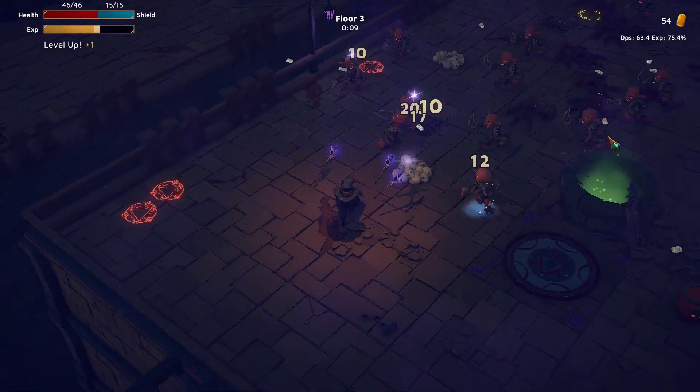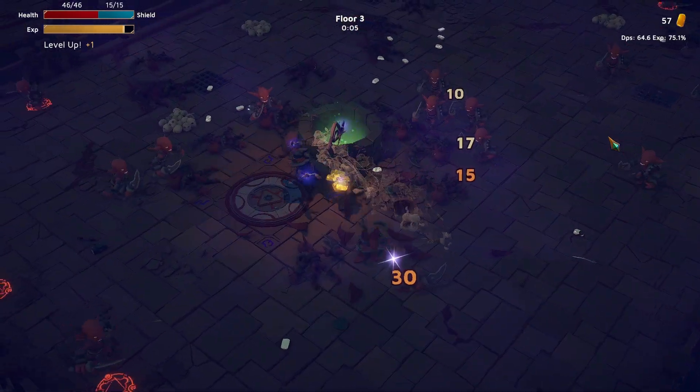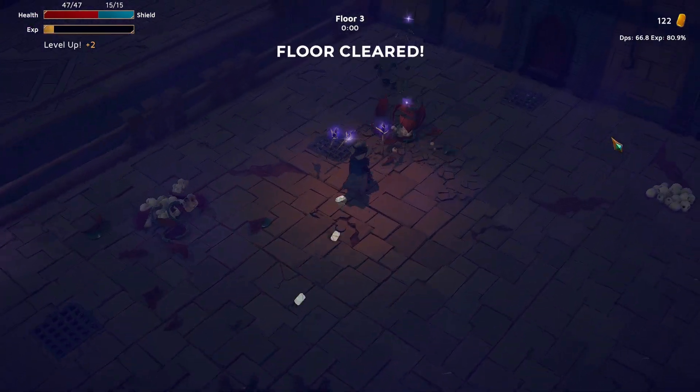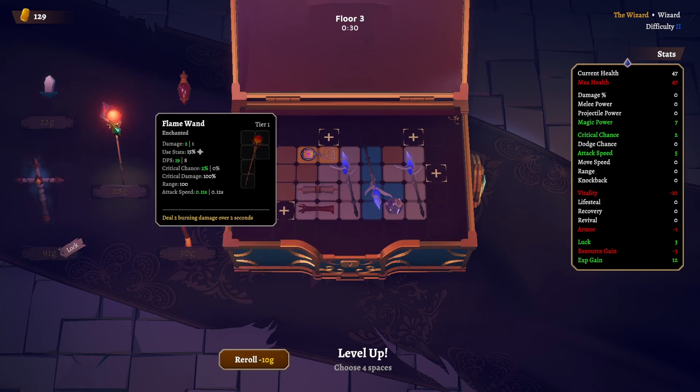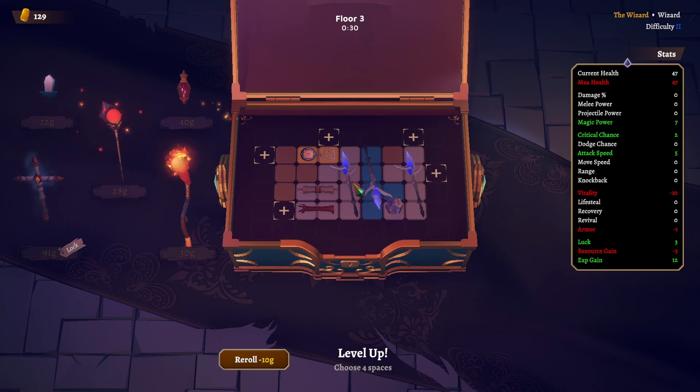Enemies are a lot stronger here in difficulty 2, which makes sense. Got two levels. More wands — it's actually wands, why do I keep saying staffs? These are fire. This one has very high attack speed — 0.14. That's very high, man.